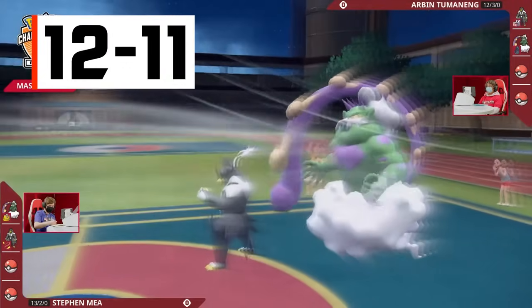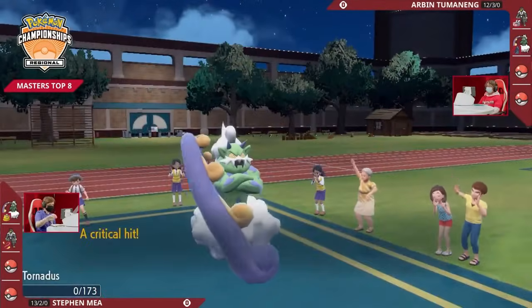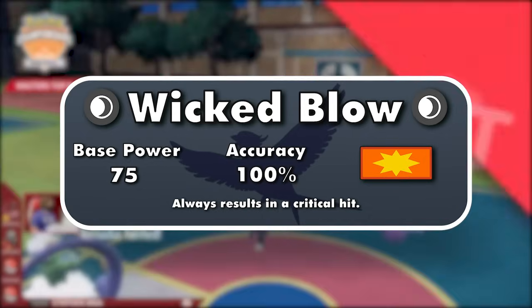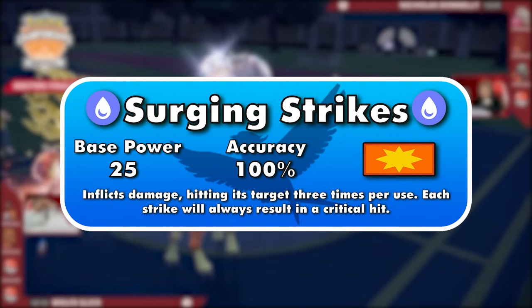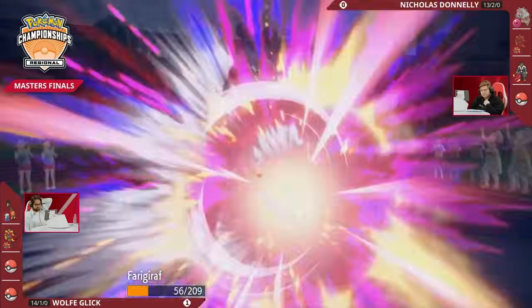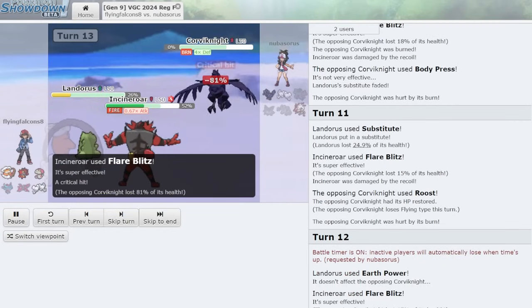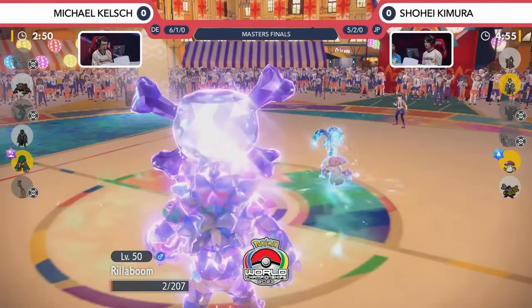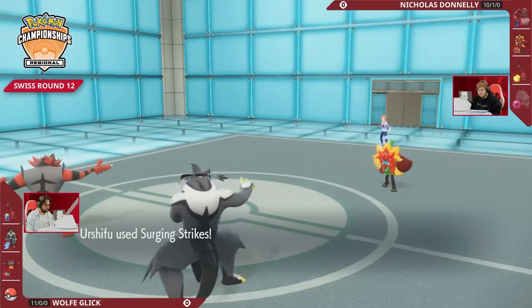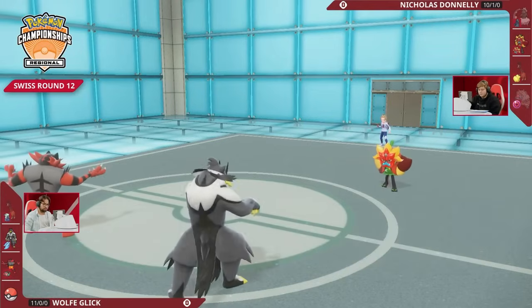A new Pokemon introduced in the Isle of Armor DLC was Urshifu. It received two forms — Rapid Strike and Single Strike Urshifu — each with a signature move. Single Strike Urshifu can use Wicked Blow, a Dark-type 75-100 physical move that always lands as a critical hit, similar to Flower Trick. Rapid Strike can use Surging Strikes, which is basically a Water-type Wicked Blow, broken up into three 25 base power hits. Since crits do 1.5 times the damage, the effective base power of both moves is 112.5, and critical hits ignore opposing defense boosts along with user attack drops. Surging Strikes is one spot higher than Wicked Blow because it can break through Pokemon with Sturdy or Focus Sashes by hitting three times, while Wicked Blow cannot.